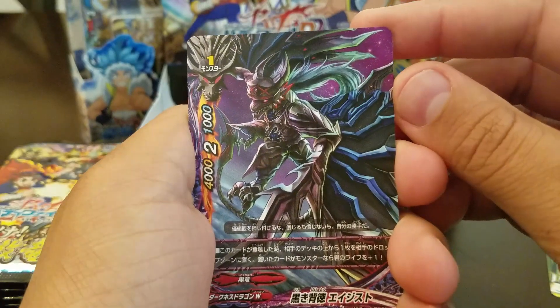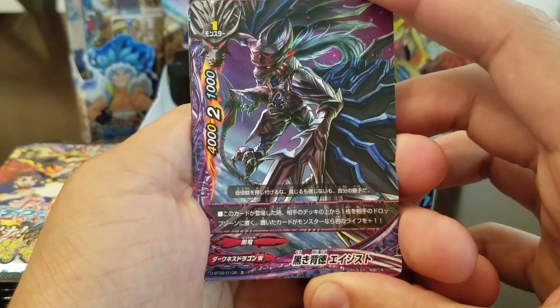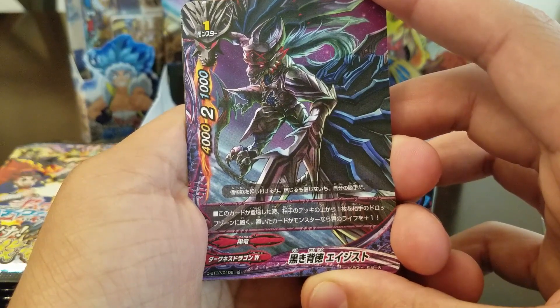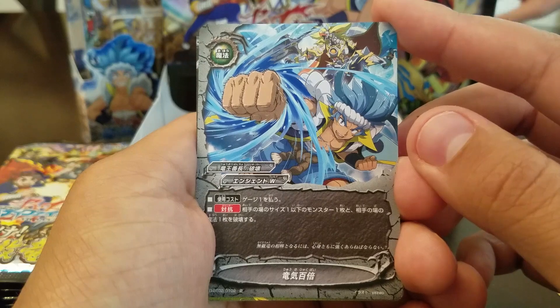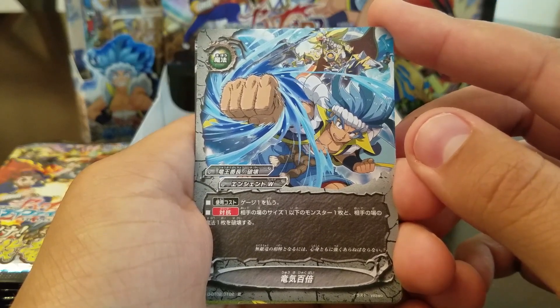There's another one — this thing looks really cool. When this card is summoned, put the top card of your deck into the gauge. If your opponent has a monster, you gain a life. Pay gauge — destroy a size one or less monster.